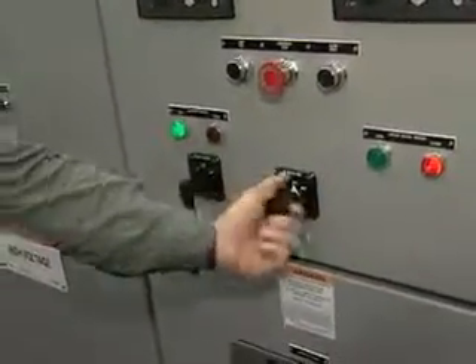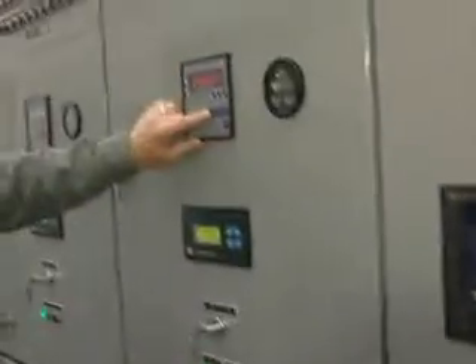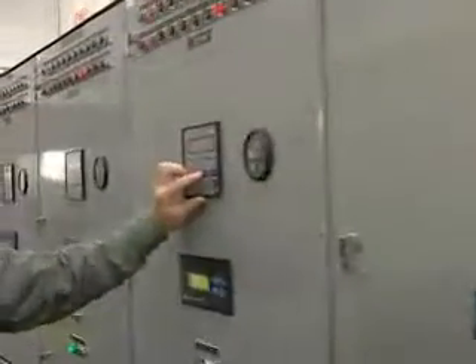We have that master selection switch down on the master section — that's the first switch we want to put to the auto position. So we put that to auto and go down through and push auto on all of our generator sets.